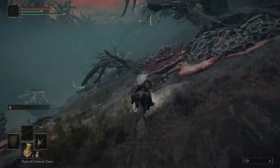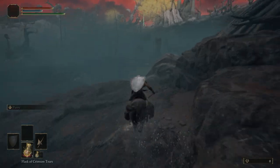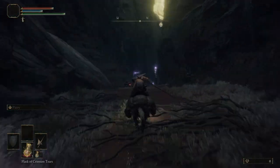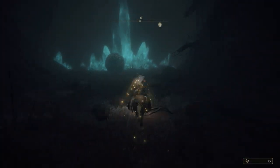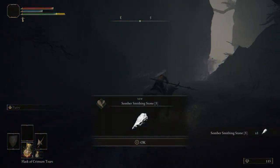Next we need to exit the Sellia Crystal Tunnel into Caelid and then follow the cliffs on the right until we see a canyon on our right. Follow along until you get to the end of the canyon and right next to this ball of faces you'll find the Somber Smithing Stone 5.